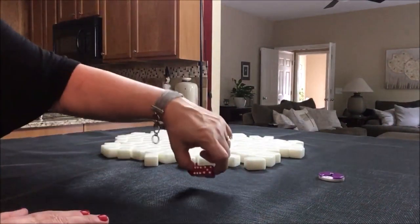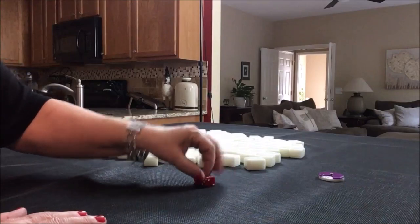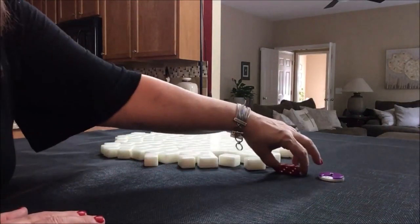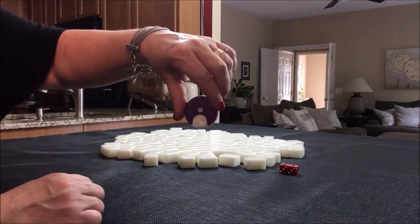I rolled an eleven — eight, nine, ten, eleven is West. So this time we're in seat three, which is West, and we are on the North round.